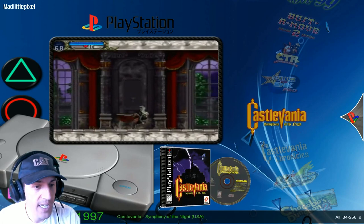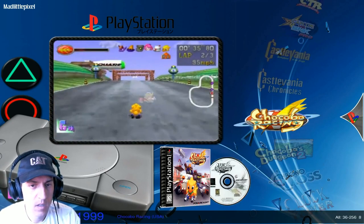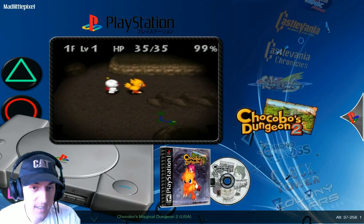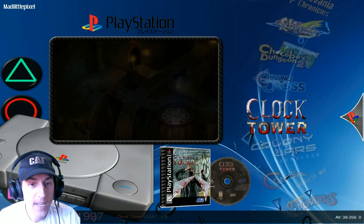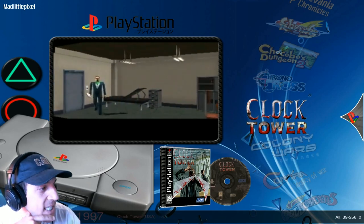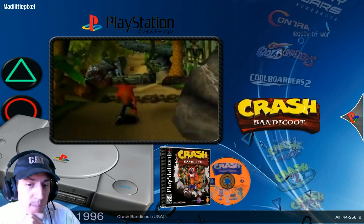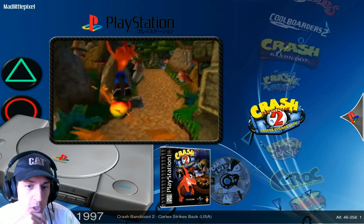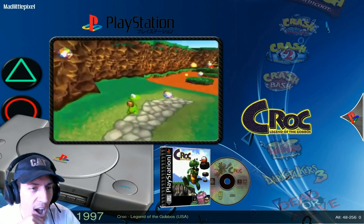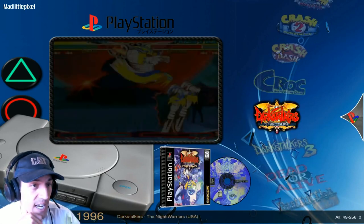You see Castlevania on a lot of Pi builds, but you don't see Chronicles on a lot of Pi builds. Chocobo Racing, Chocobo's Dungeon. Chrono Cross — this is an RPG, Jeer's favorite kind of thing. Clock Tower. Contra, Cool Boarders, Cool Boarders 2, Crash Bandicoot, Crash Bandicoot Warped, Crash Bandicoot 2, Crash Bash, Croc. There's a lot of cool adventure games between the Croc, Spyro the Dragon, and Crash Bandicoot. Dark Stalkers, Dark Stalkers: The Night of the Warriors, and Dark Stalkers 3.